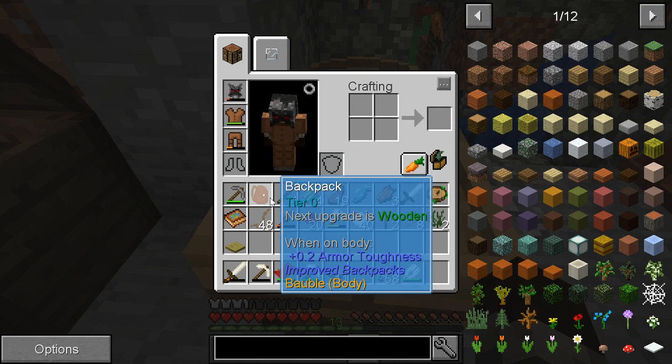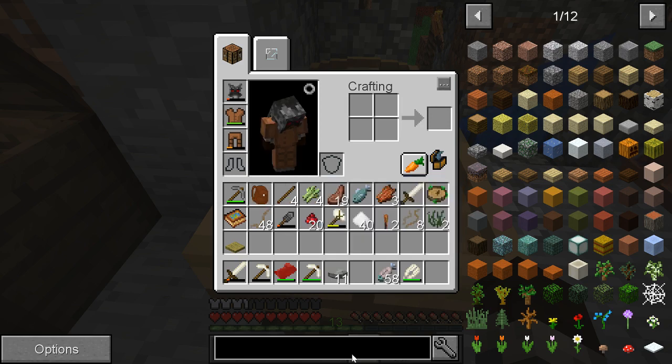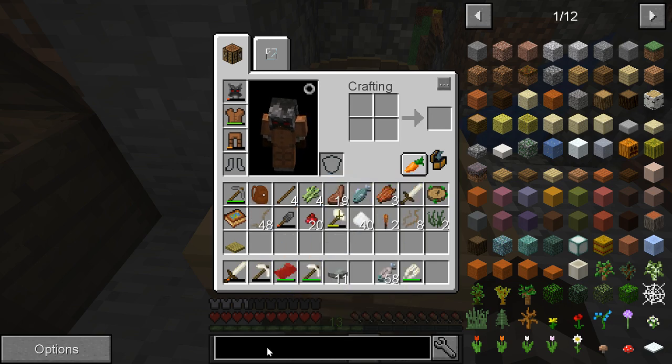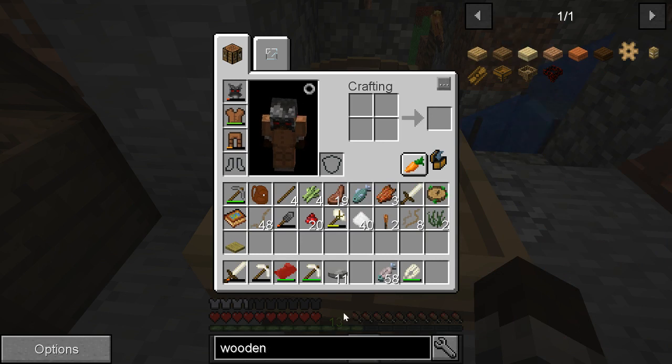Next upgrade is wooden. Tier zero backpack. A pop-up appeared — let's talk about filter keys, I must have hit the FN button. Let me make sure it's still recording. Yes, okay, sorry about that. Let's see — yes, backpack. Next tier is wooden. I can't make a wooden backpack yet. I can make a wooden shield.